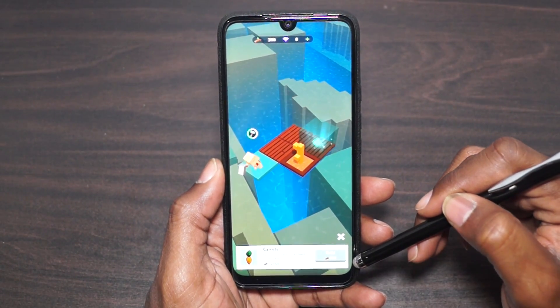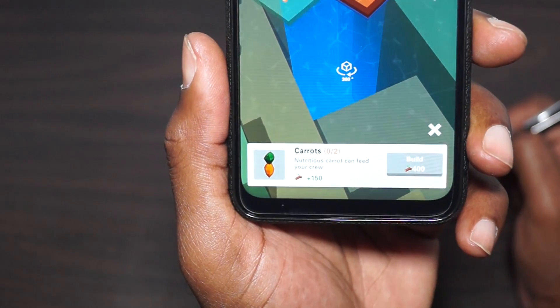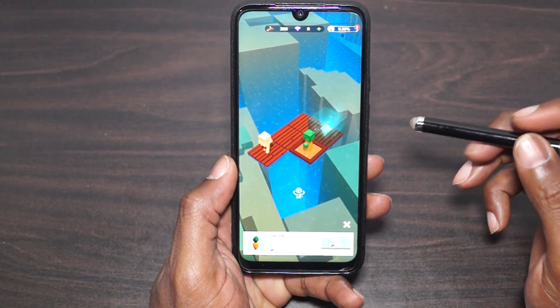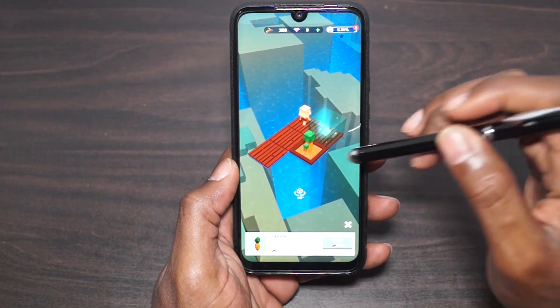Now we need 400. As you can see there, we need 400 and that's for carrots. So I'm assuming we're going to be able to plant carrots, I guess for sustenance, for food.